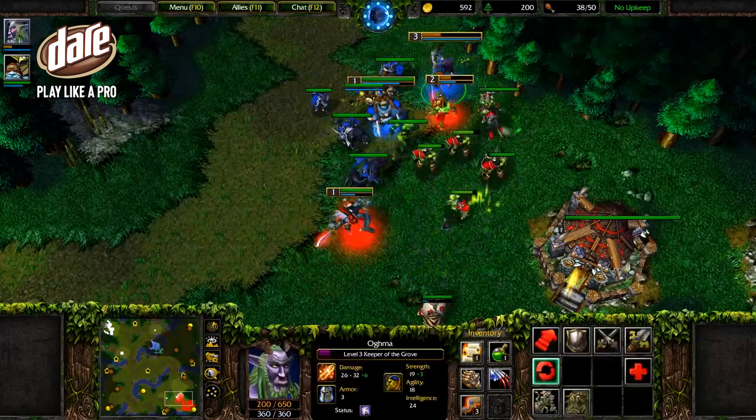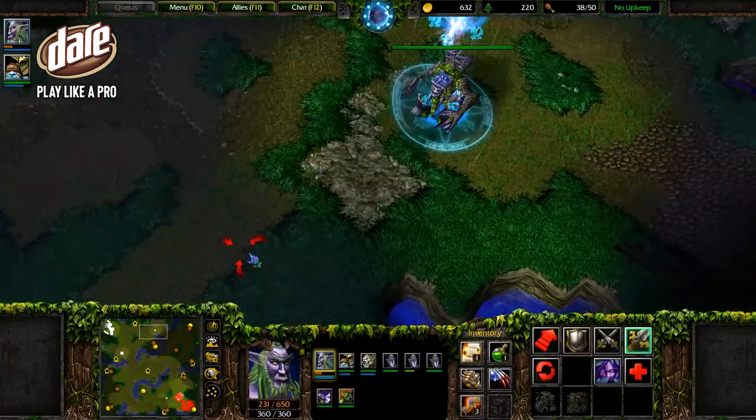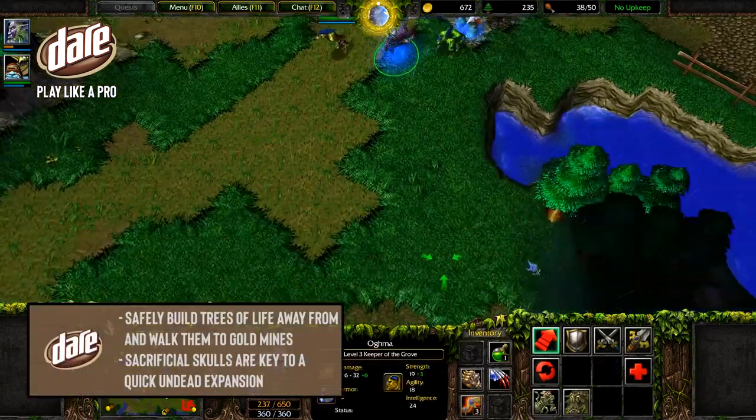The Tree of Life doesn't have to be built near gold mines, as they can walk to their destinations. Pressuring your opponent and pulling back to complete the process allows for a safer and more unexpected expansion.